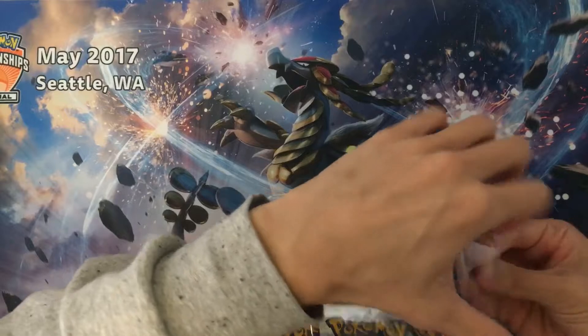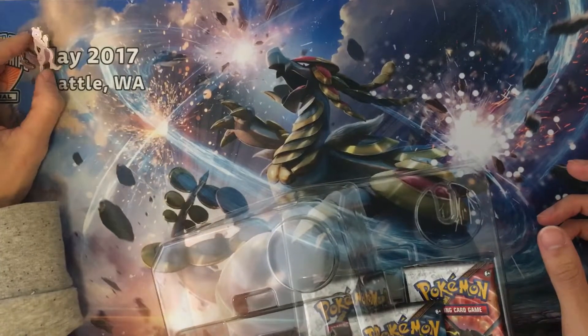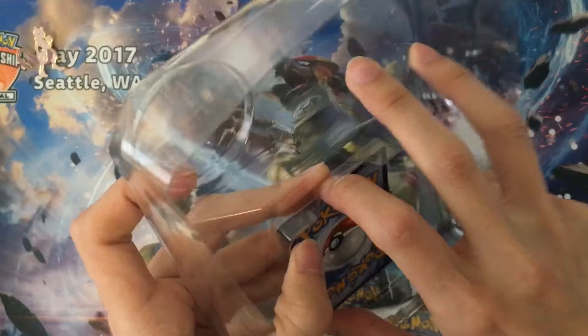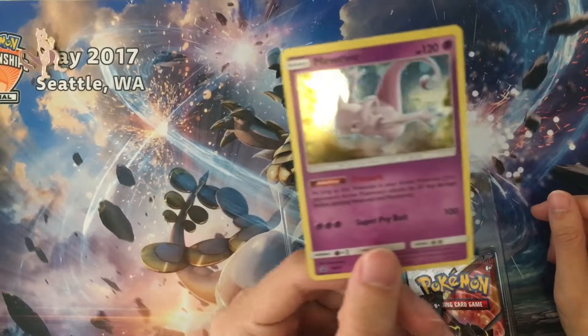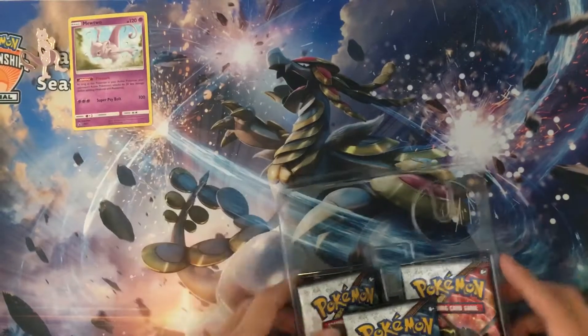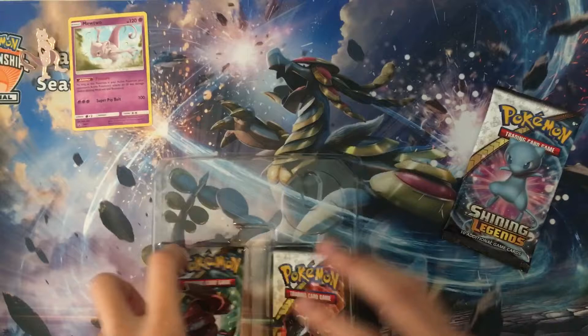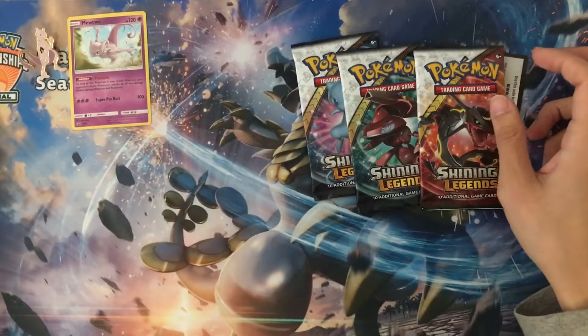We have the Mewtwo pin here, another pin, and we also get a Mewtwo promo with an ability where your opponent does 20 less damage if Mewtwo is your active Pokemon. And we get a Shining Mew, Shining Genesect, and a Rayquaza pack again.